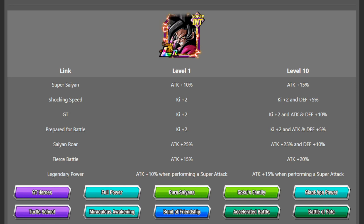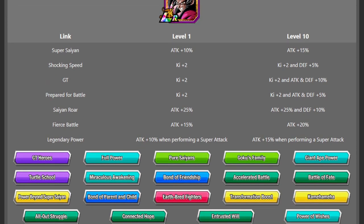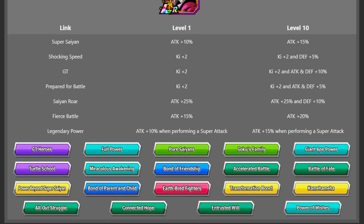Pretty solid link set, and as you can see he is on a ton of categories: GT Heroes, Full Power, Pure Saiyan, Goku Family, Giant Ape Power — the list goes on. Tons of teams he can be run on, and obviously being a Goku he's on teams like Earthbred Fighters, Turtle School — he's on a ton of teams and is very, very good. He's on Power of Wishes too, so a strong, strong setup.